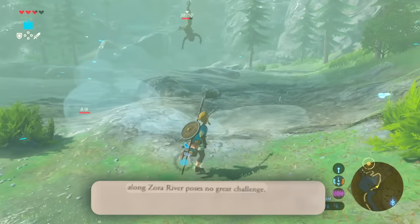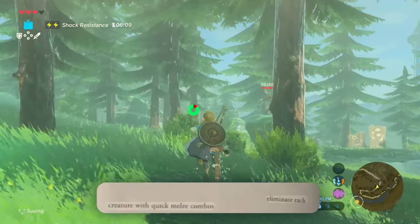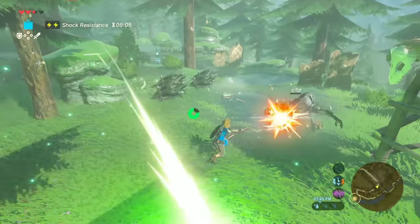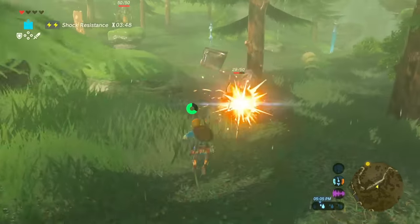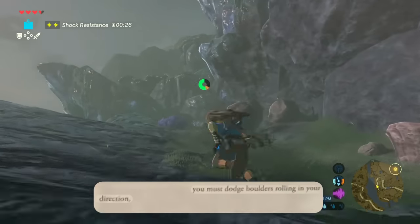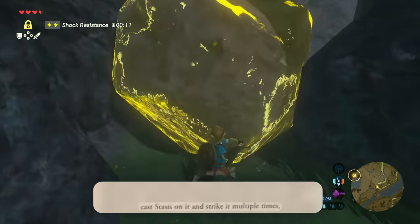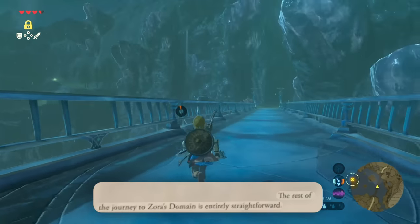Along Zora River poses no greater challenge. Drink the electro elixir that Sidon gave you at the bridge. Eliminate each creature with quick melee combos. Pick up as many arrows as possible. After you pass Odin Bridge, you must dodge boulders rolling in your direction. A large boulder will block your path — cast Stasis on it and strike it multiple times. The rest of your journey to Zora's Domain is entirely straightforward.